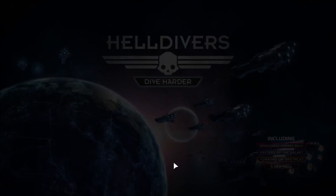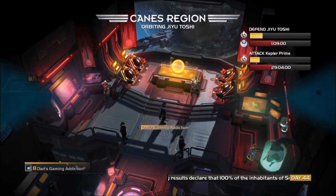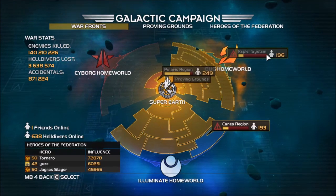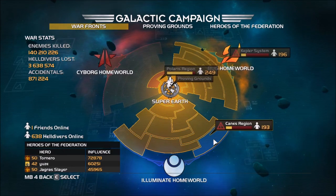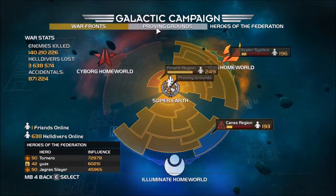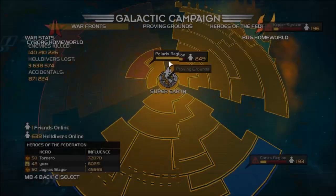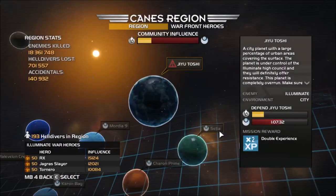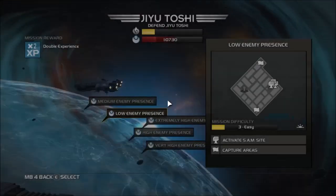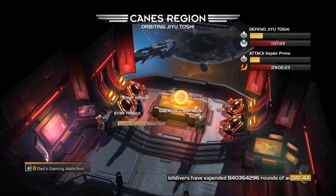You have a Helldiver character and you choose a mission. What's cool about this game is that the missions you do contribute to the whole — there is a community effort going on here. The whole situation kind of reminds me of Starship Troopers. There are three different alien races in this game, and you're going to be pushing the war effort across all three of them.